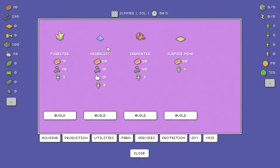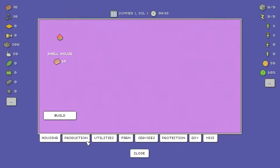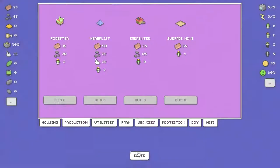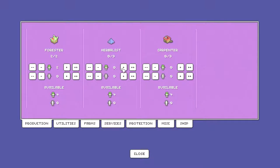Let's get a carpenter — almost forgot the most important thing — a carpenter over here. And we'll get an herbalist there. That's all we can do right now. All right, let's get everybody assigned to where they need to be — two available. What are these? This is villagers and robots — oh, so we're going to have robots later on if we want them. That's fine.